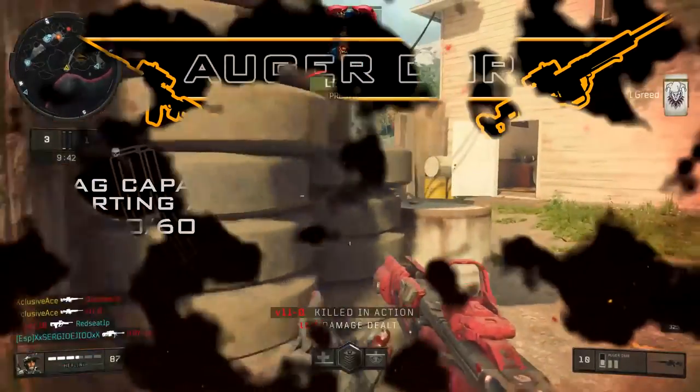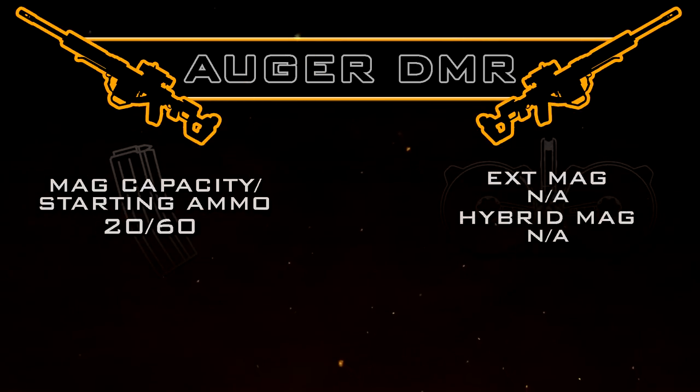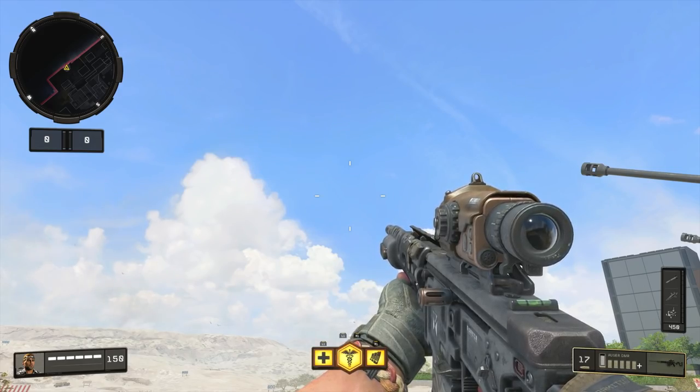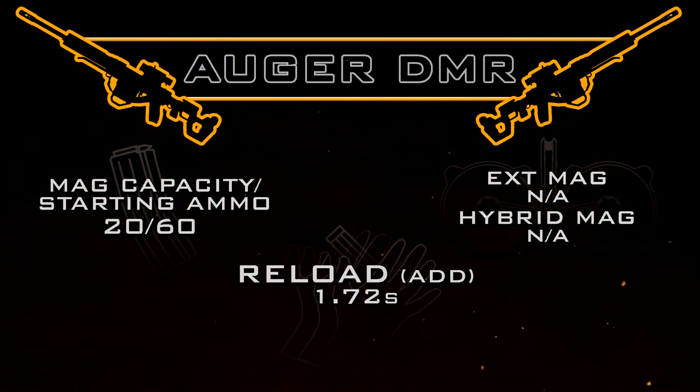Moving on to our magazine capacity, we've got a 20-round magazine with 60 rounds of total starting ammo. With this gun, we have no option to use extended mags or hybrid mags. Our reload add time — which is the amount of time it takes to reload without any unnecessary animations at the end — is relatively slow at 1.72 seconds. This is actually pretty much average for a tactical rifle, but when you compare it to a lot of the assault rifles or SMGs, it is a little bit on the slow side.